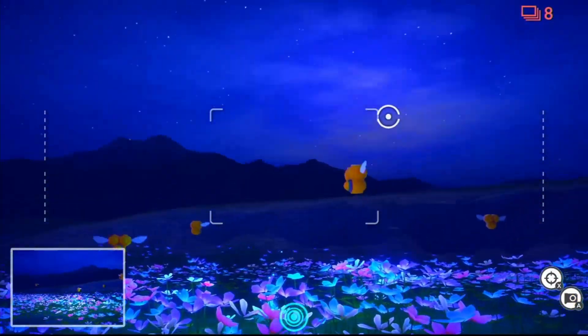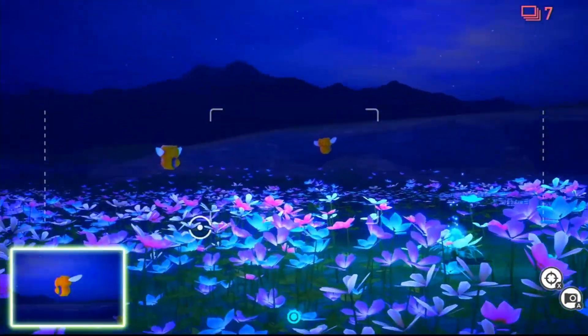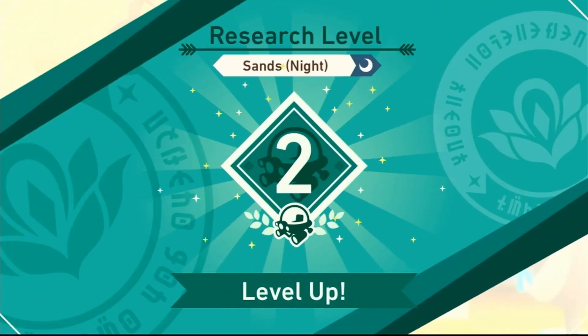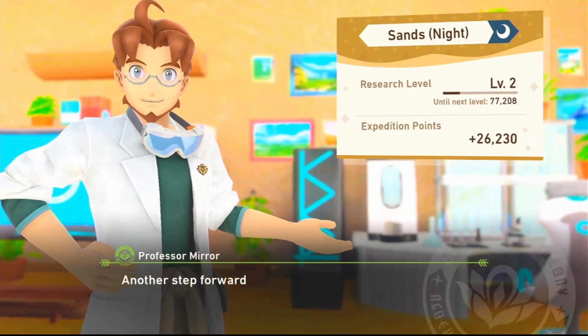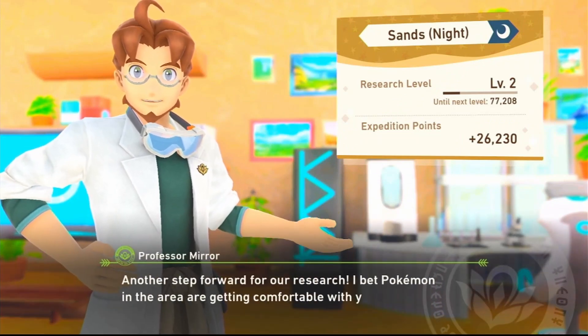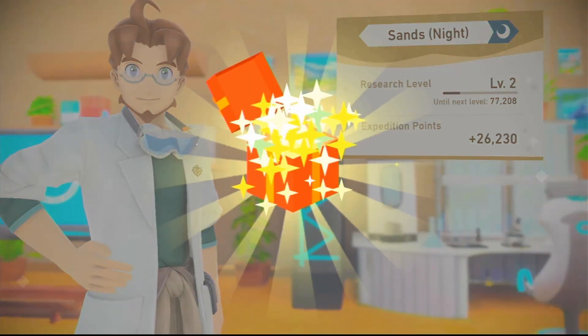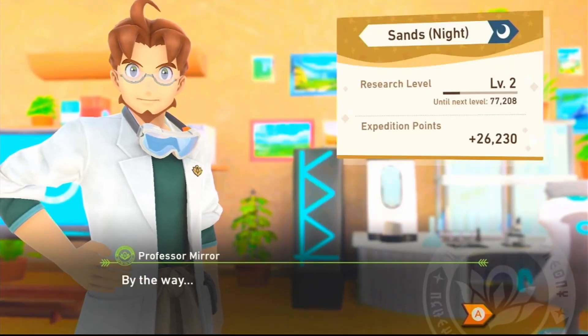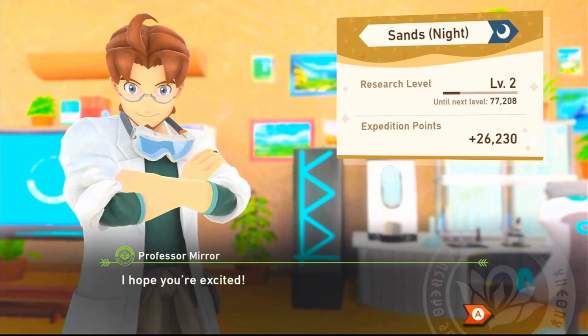Another cool new feature is leveling up. Each time you complete a stage you get a certain amount of experience points depending on how good your photos were, and once you get enough points to reach a new level you'll notice the next time you play that level that the Pokemon are becoming more comfortable with you — new Pokemon start to appear, and the ones that were previously there start acting in different ways. It makes you want to keep playing the course over and over to reach the next level and see new Pokemon, with a greater chance at getting three and four star photos.